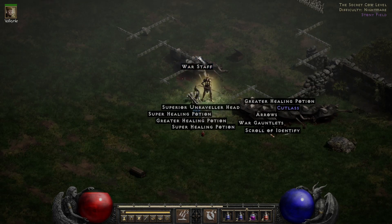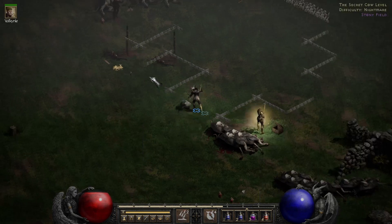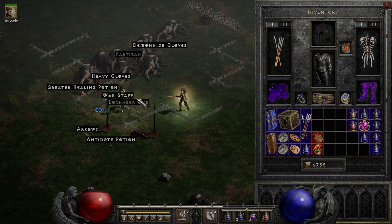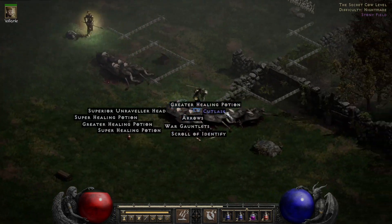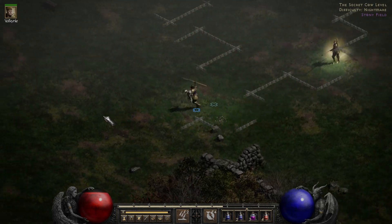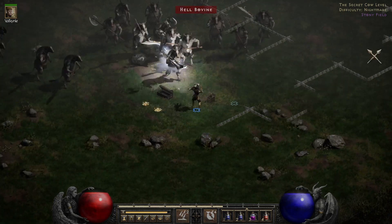What is this Lachaber axe? This warstaff has Meteor for three — that's definitely worth a lot. But the Lachaber axe only has one open socket so we don't care. There's also a cutlass we don't really care about either. We're kind of looking for armors or items like that staff that'll sell for a bunch of gold all in one shot.